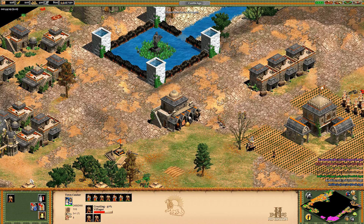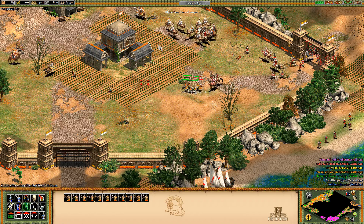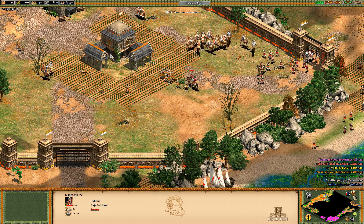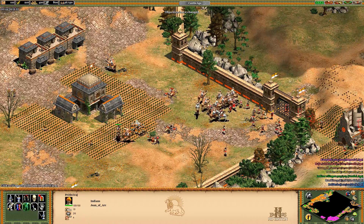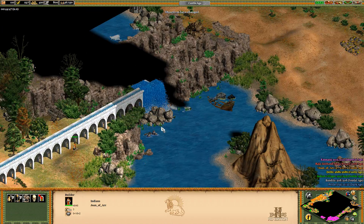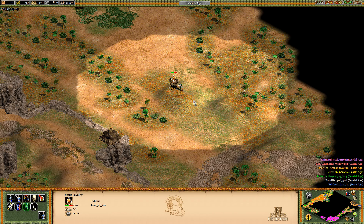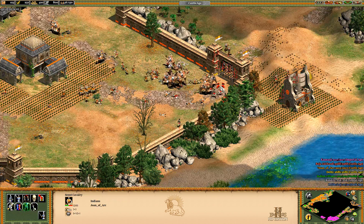This is fine. Let them come in. Now let's make a blacksmith so we can get some upgrades for Imperial Camels. I feel like Imperial Camels should really do a good job here. Still want to get those villagers up there to take some gold. Might drop a town center in there as well.